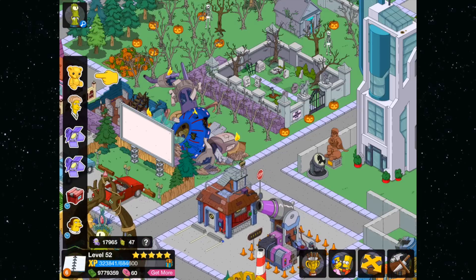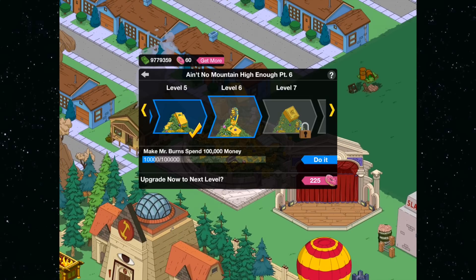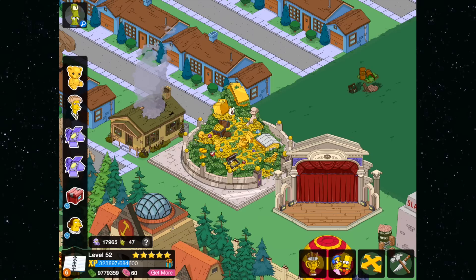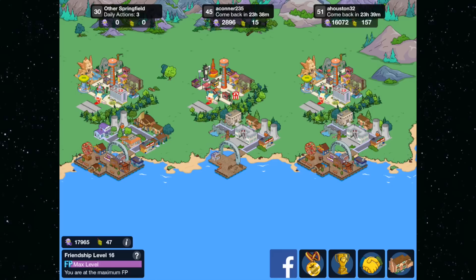Let's go all the way up to the top and click on the Burns building. As you can see, I've already completed one tenth of it. So what we're going to do is keep on going — I'm going to show you guys how to level this thing up completely. We're going to go back to the list.